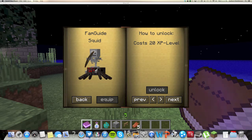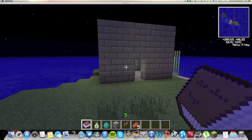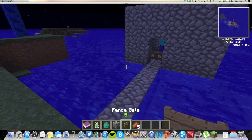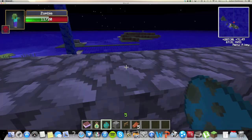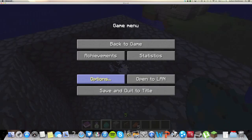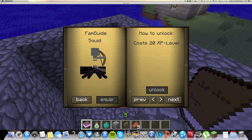The next helper is supposed to be the squid, but it's glitching and showing the spider jockey. I'm not sure what's wrong with it. What the spider jockey does is it lets you climb up walls again, but it also attacks. So it's kind of like a double whammy between the spider and the skeleton — you can climb up walls and get away from mobs if you need to, and it also kills them at the same time. It costs 20 XP. Whenever I click on squid it brings up the spider jockey, but it costs 20 XP.